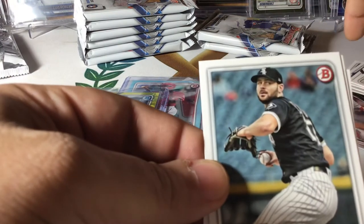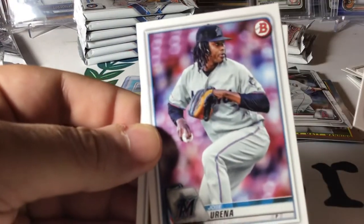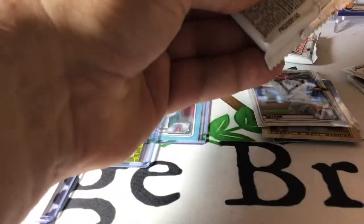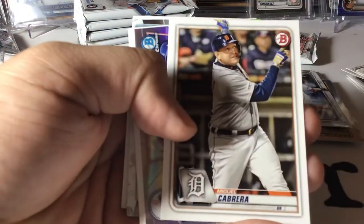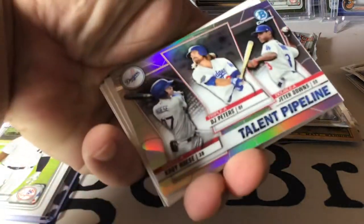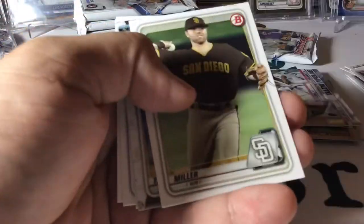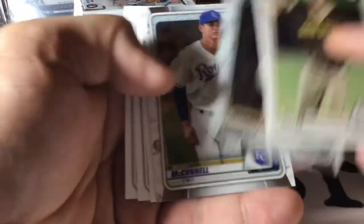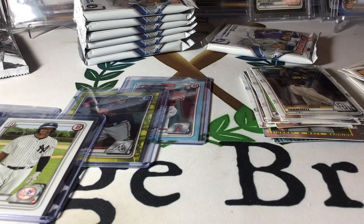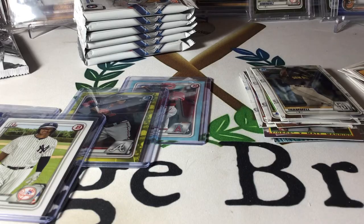Lucas Giolito — well, that just ruined that blaster. Francisco Mejia. Two packs left in blaster one. Bobby Bradley, Nico Horner rookie — that's a good one. Miguel Cabrera. We have a talent pipeline of the Dodgers featuring Jeter Downs and Cody Hoes. Chris Valamont, Andy Ashby, Owen Miller. Last pack here of blaster number one. Man, this is a good blaster.